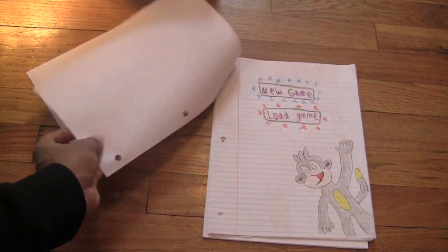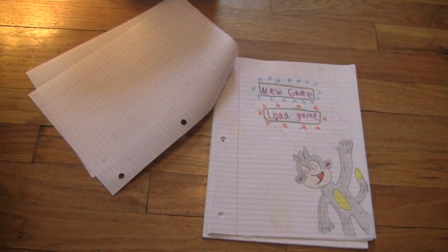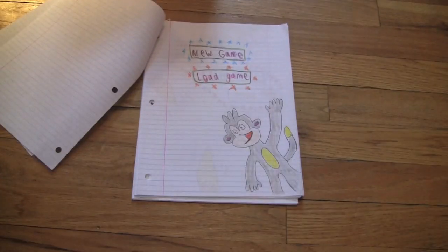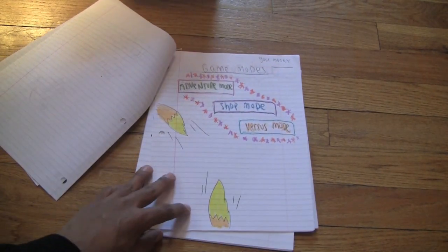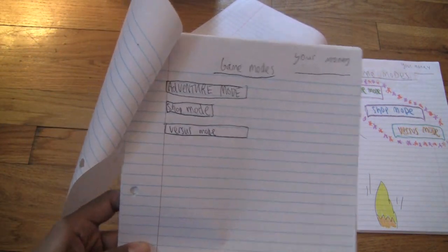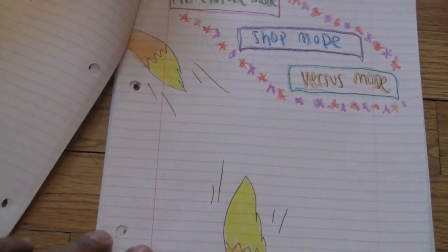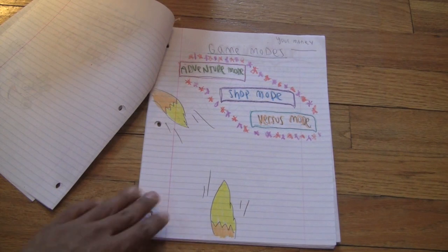We'll skip that message and here's the new game, load game selection screen. Now, in the original game, if you would open it, there is no new game or load game selection screen. I added this because it's a very important screen in case you need to take a break from playing the game. And you have Boots on the bottom there in case you guys don't know your Dora. So we would click new game. Here's the game modes. This is a big thing because if you look at the old game mode selection screen, look at how bland it kind of looks - adventure mode, shop mode, versus mode, with your money on the top. And if you look here, it's the same exact thing: adventure mode, shop mode, versus mode, but everything is in multiple colors, and you have Swiper's tails on the side of everything, and it still says your money. So as you can see, this is the same game, but it literally just is in color.